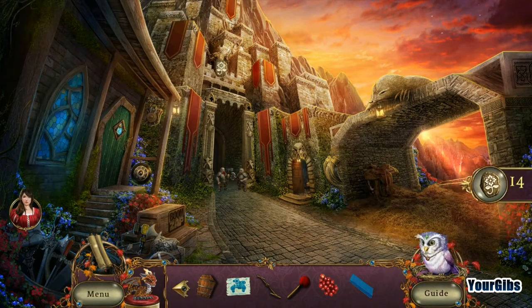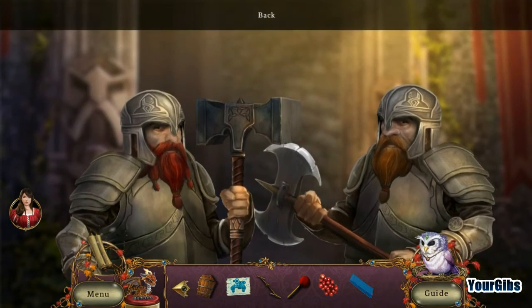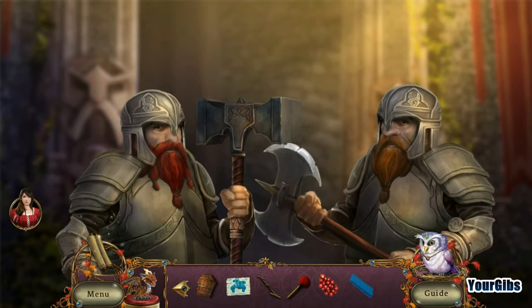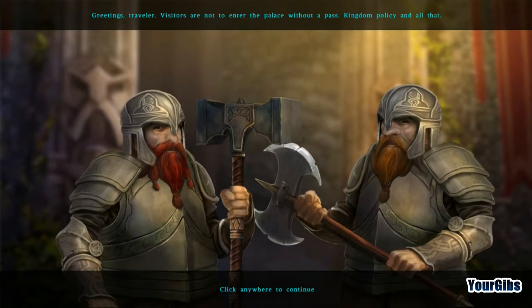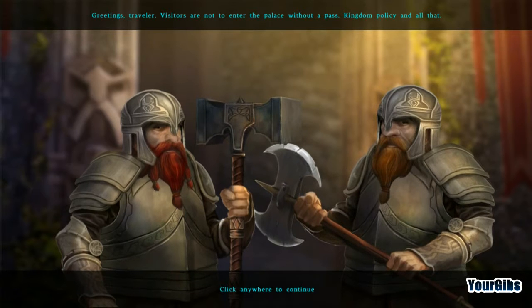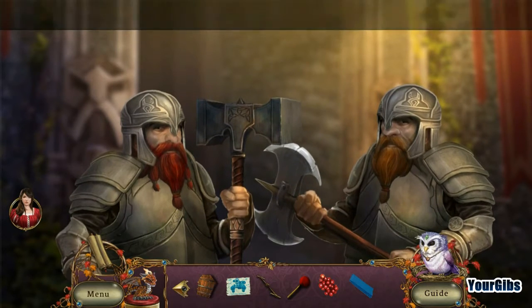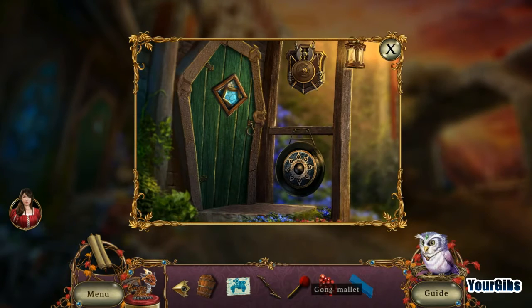I got 15 of those flower stones. A guard greets me: 'Greetings traveler, visitors are not to enter the palace without a pass — kingdom policy and all that.' Where do I get this pass from? I can see a gong right there — what if I can hit it?